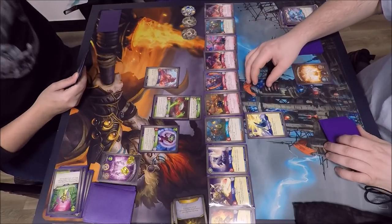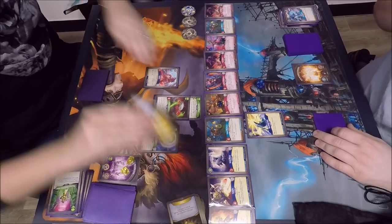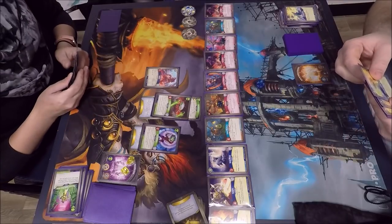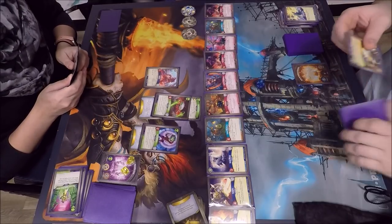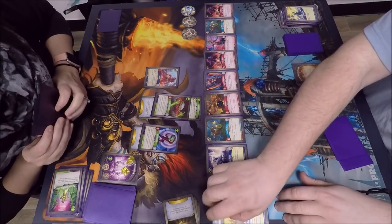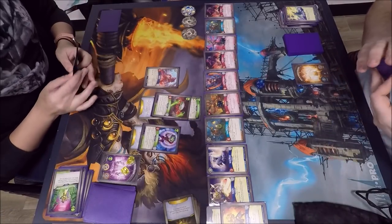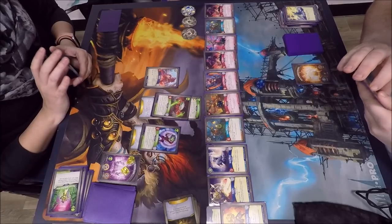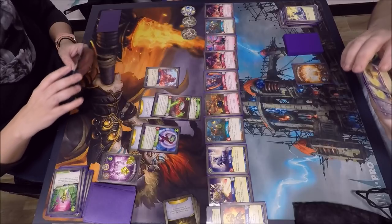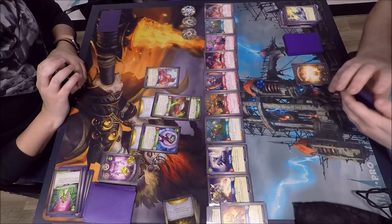Sounds like we're over to Adam now. He's named Sanctum again — Blinding Light gets him amber for playing it, and he's going to choose Mars and stun each creature from that house. Gets two creatures stunned, so the Dominator is stunned back again after just getting rid of its stun.